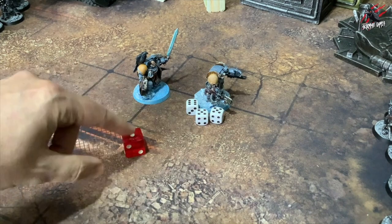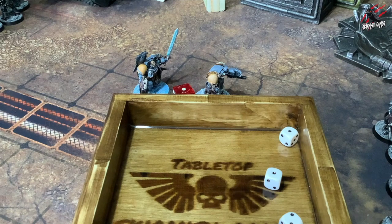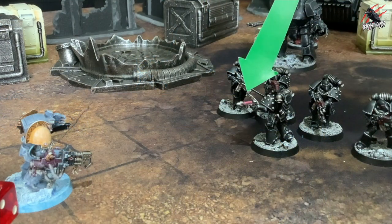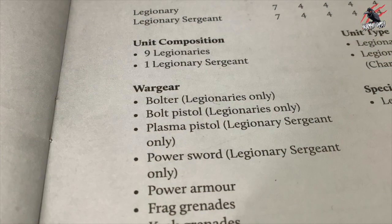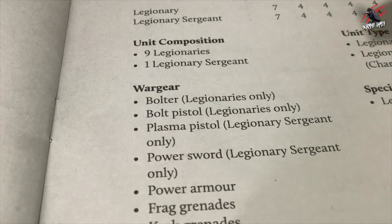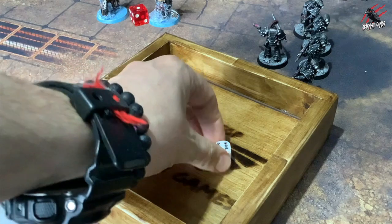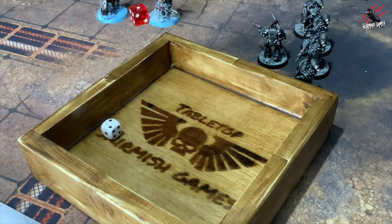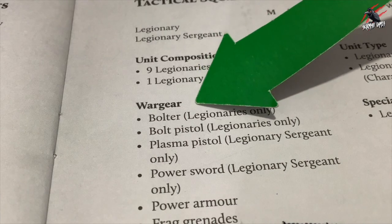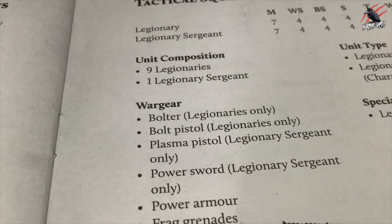A saving throw may be made for the model to which the wound is allocated. If a model is reduced to zero wounds, it is removed as a casualty. Continue to allocate wounds and take saving throws until all wounds have been resolved. Finally, in step 7, you can select another weapon. After resolving all shots from the current weapon, if the firing unit has differently named weapons that have yet to fire, select another weapon and repeat steps 3 to 6. Note that most models may attack with only one weapon regardless of how many they are equipped with.